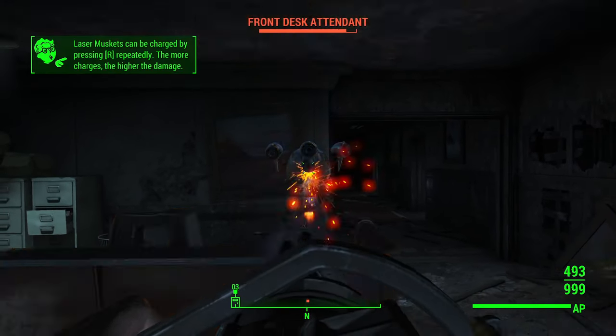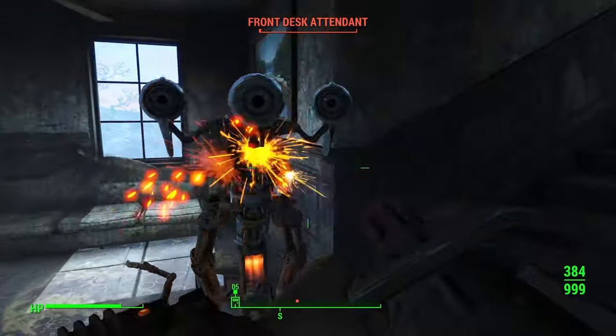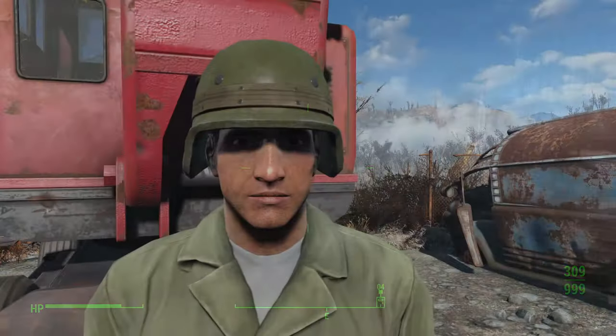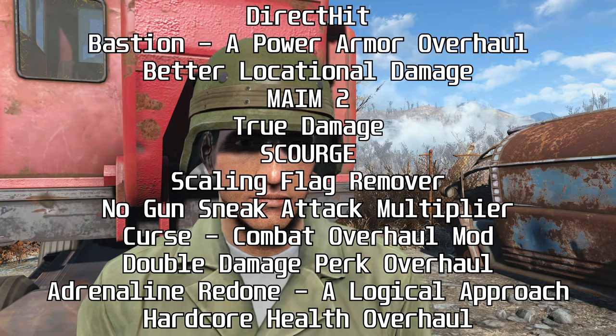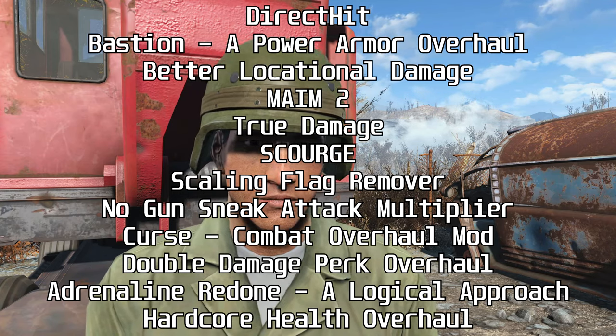Because behind the bloated HP bars, Fallout 4 has all the pieces needed for a responsive, brutal, and realistic combat system — the animations, the dismemberment, the multi-layer damage on robots and synths. It's all incredible stuff, but the numbers controlling it are wrong. We need mods to fix this mess, and a list of all the mods I tested out is on screen right now.